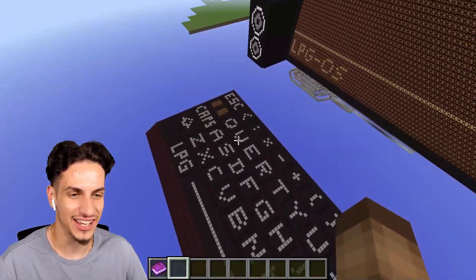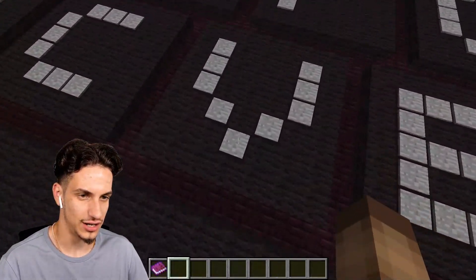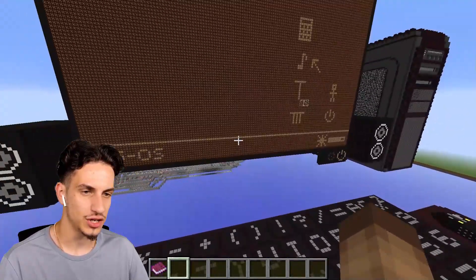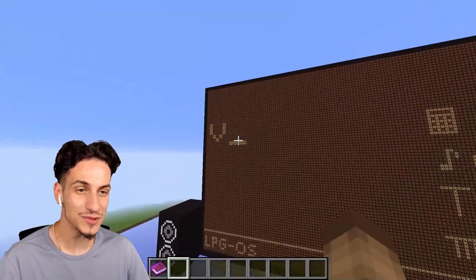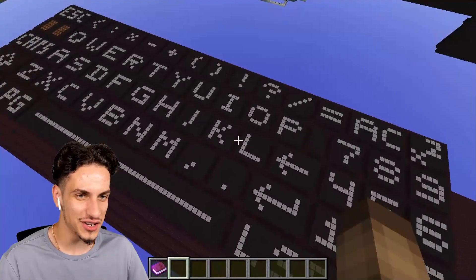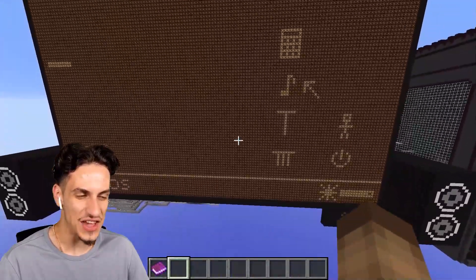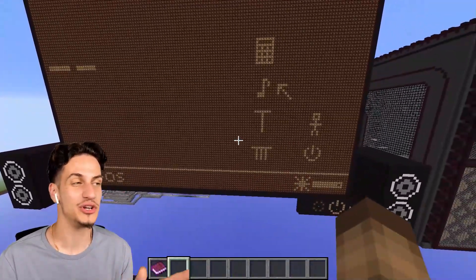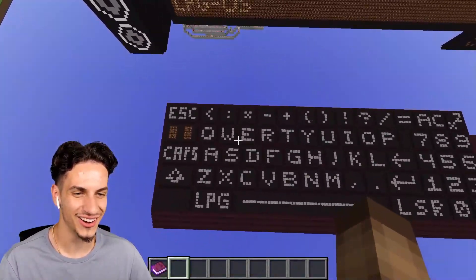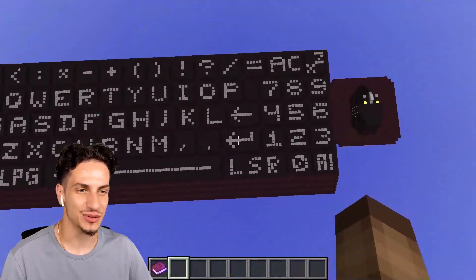I'm just gonna casually hit escape - or can we actually type on the keyboard? Let's hit the V button. It did something - he typed it in! There you go, it says V. I'm gonna backspace and type in Moose. Here we go - M, O... is it working? I think it is working, it's a little bit slow. It's some old-fashioned stuff. There we go - the letter M, there's the O. It works! No way. S and E - that's more like it. I'll just hit the enter button.